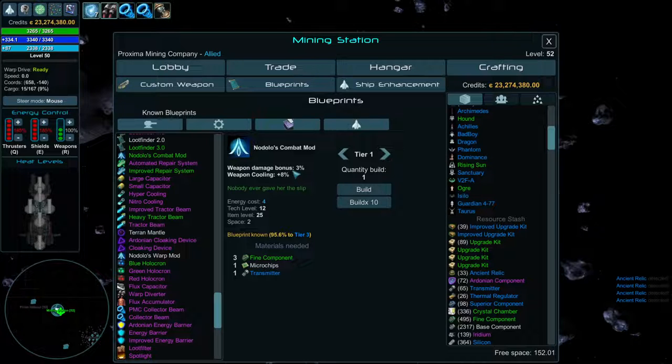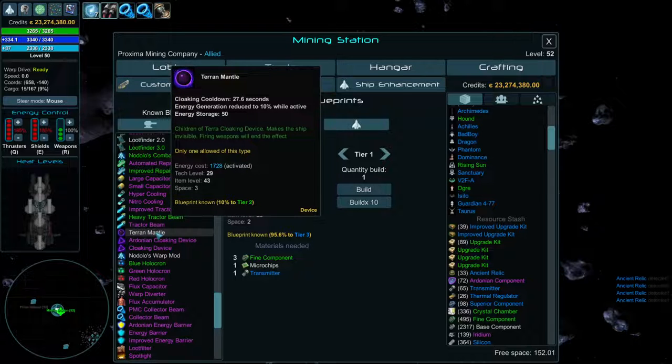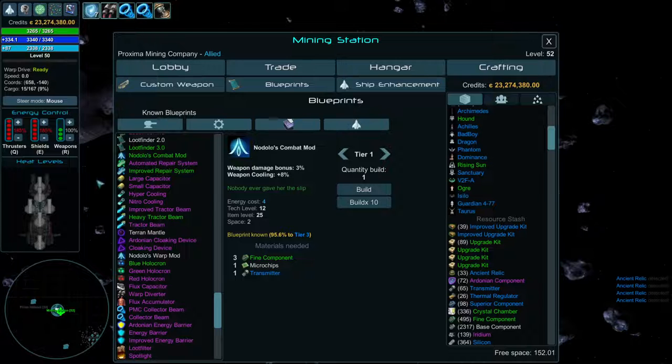For stealth, the Terran ships are the best — they get double energy generation efficiency while stealthed, so that 10% becomes 20%. Stealth requires a lot of energy; without upgrades it costs around 1,700 energy. Go with the Terran stealth module versus standard ones as they have better coefficients at legendary and require less energy management.